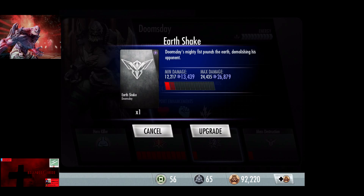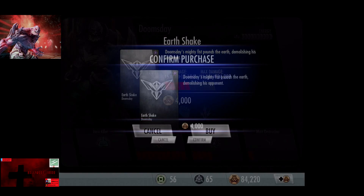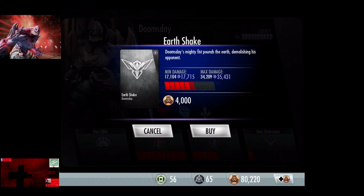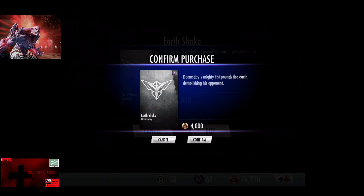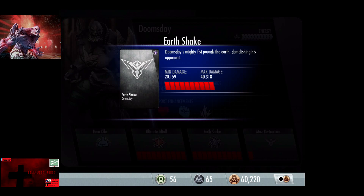Earthshake currently does 12,217 to 24,435. Up to the second rank: 13,439 to 26,879; then 14,661 to 29,322; 15,883 to 31,766; 17,104 to 34,209; 17,715 to 35,431; 18,326 to 36,653; 18,937 to 37,875; 19,548 to 39,096. The final rank is 20,159 to 40,318. So the Earthshake promoted does 40,000 damage without any upgrades.